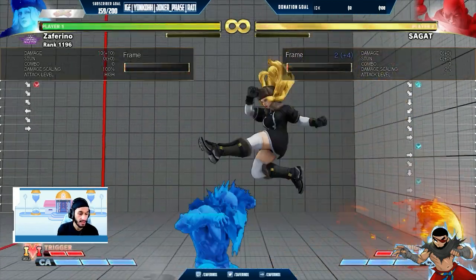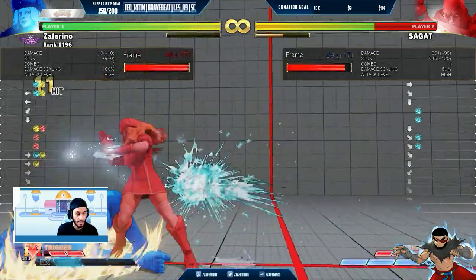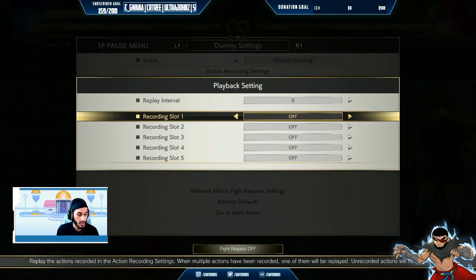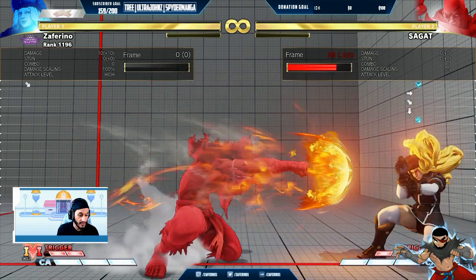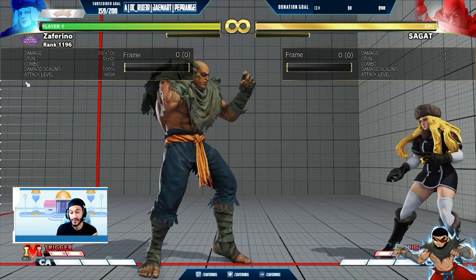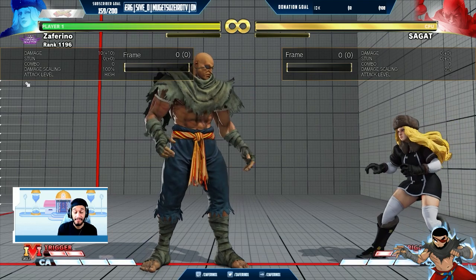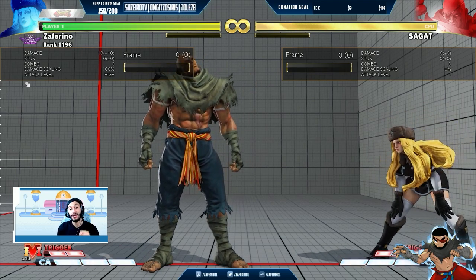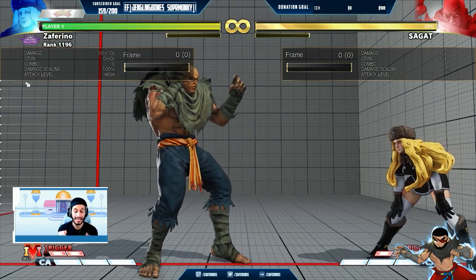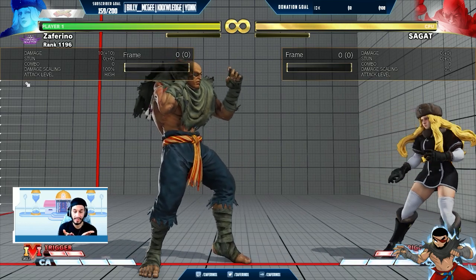Now look what happens — I lose all of my corner carry. We don't want that. So you see, this is the ideal way. If you look at the fireball here and I get rid of this, look at where his front foot is — that's the first recording. So basically what I'm doing is, during the recovery frames of my fireball, I'm making sure that I buffer the motion before I fully recover, and then I hit the button within that three-frame window so the game accepts it as quickly as possible. That way, Sagat doesn't move and I maintain my fireball trap.